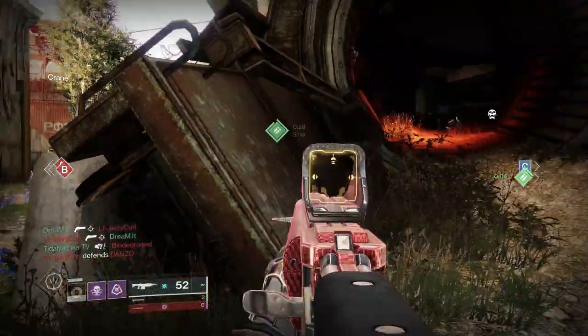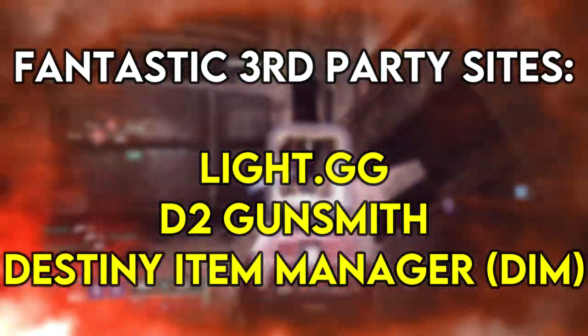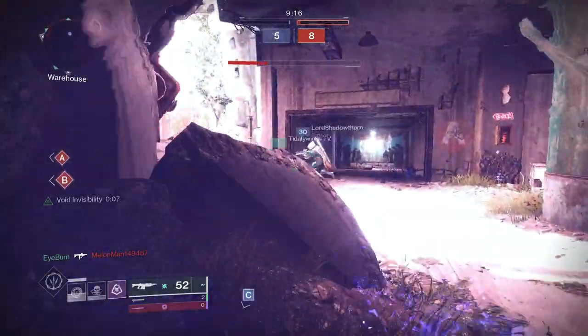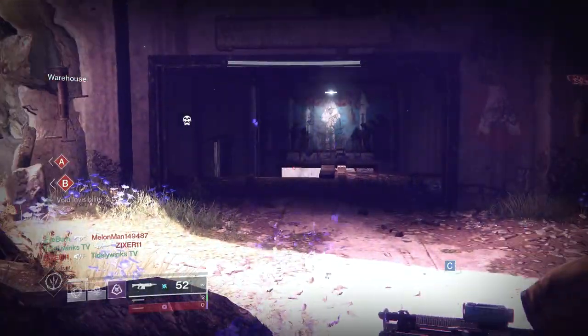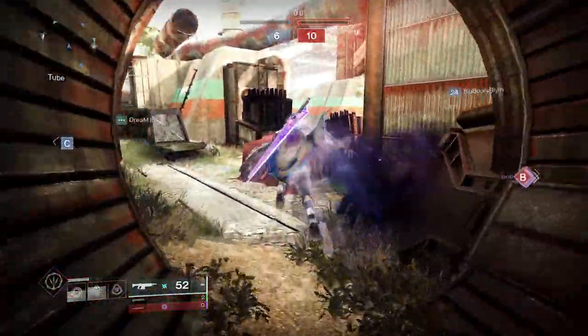The thing is, recoil direction isn't a stat you can observe in the game. You have to use third-party sites like Light.GG, D2 Gunsmith, or Destiny Item Manager to even see what your weapon's recoil direction is. It can be kind of confusing to interpret because you would think it's a linear stat — meaning the higher your recoil direction stat is, the more stable your weapon becomes. Well, that's only partially the case.